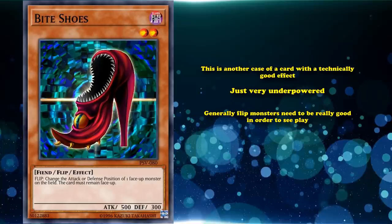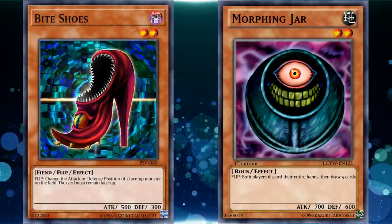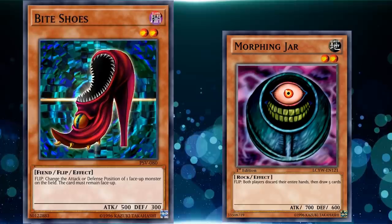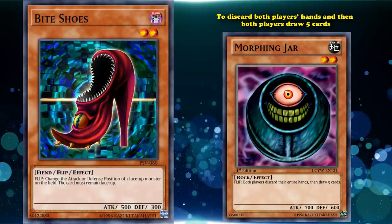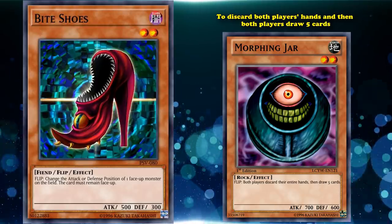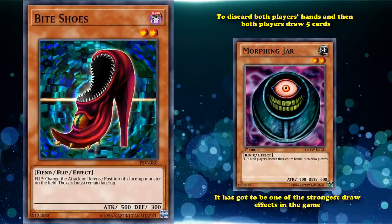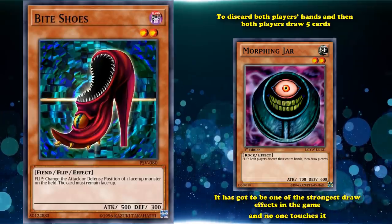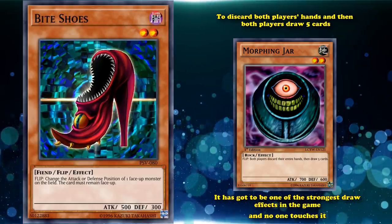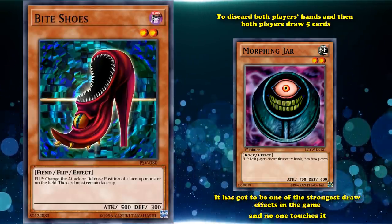To give you an idea of just how unviable flip monsters are in meta decks, we have a card like Morphing Jar at one copy in the game. Morphing Jar has the effect to discard both players' hands and then both players draw five cards — so if you have no cards in your hand, it simply allows you to draw five new cards, which is insanely good. This has got to be one of the strongest draw effects in the game, it's perfectly legal to play in decks, and no one touches it. So a card with a pretty mediocre effect like Bite Shoes is obviously not going to see any play either.